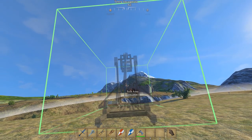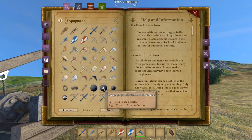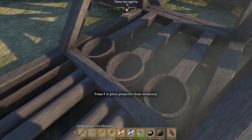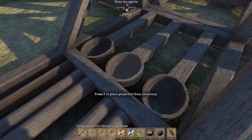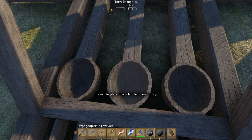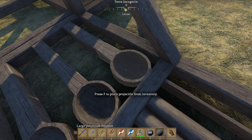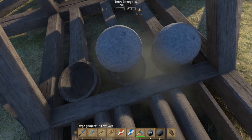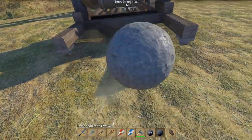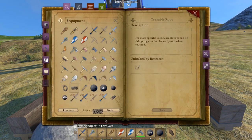That should be about right. So this is a trebuchet. What I need to do is weigh it down a little bit. There we go. So now it's weighed down. I'm going to drop a rock in and I need the rope.